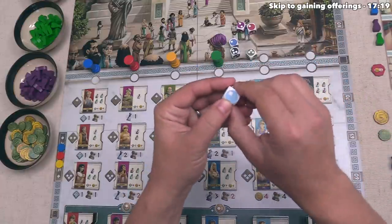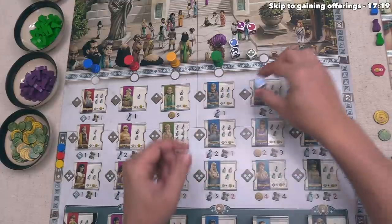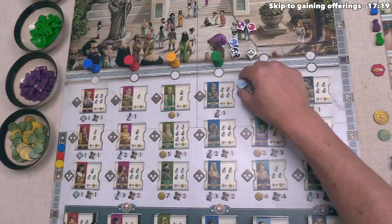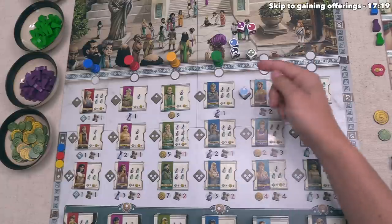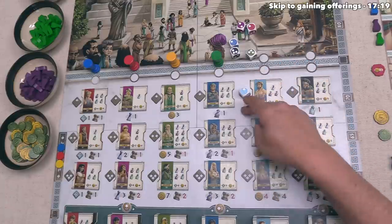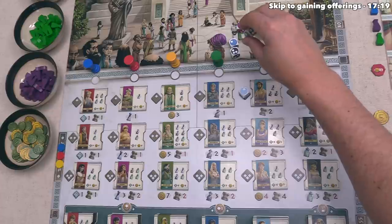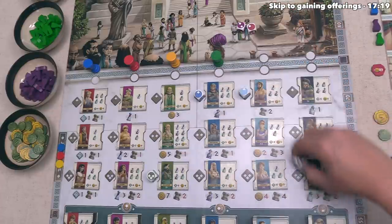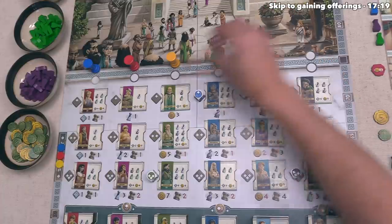After we've rolled the dice, we now need to associate them with these specific patients in each of these regions. For example, this teal color die shows a one on it, so we put it over here in the teal column on the one space. Each of these dice has two sides for the one, two sides for the two, and two sides for the three. So that means this three value green will go over here, this one value dark blue will go there, and likewise, we can put the rest of these out next to each of these spots.